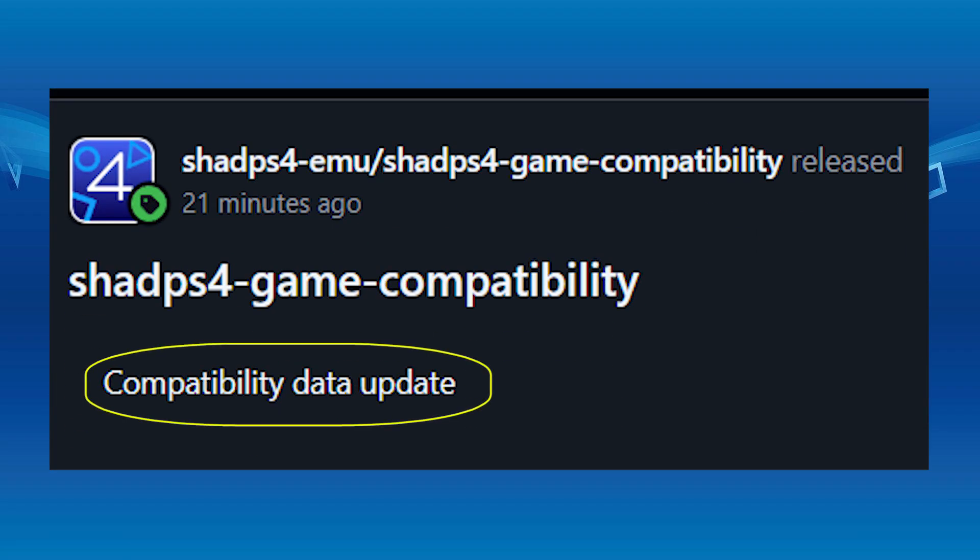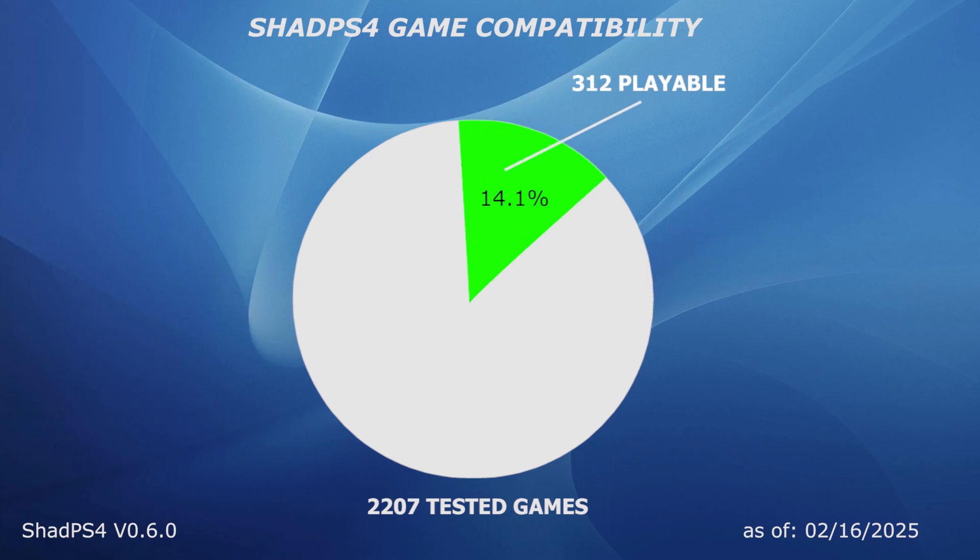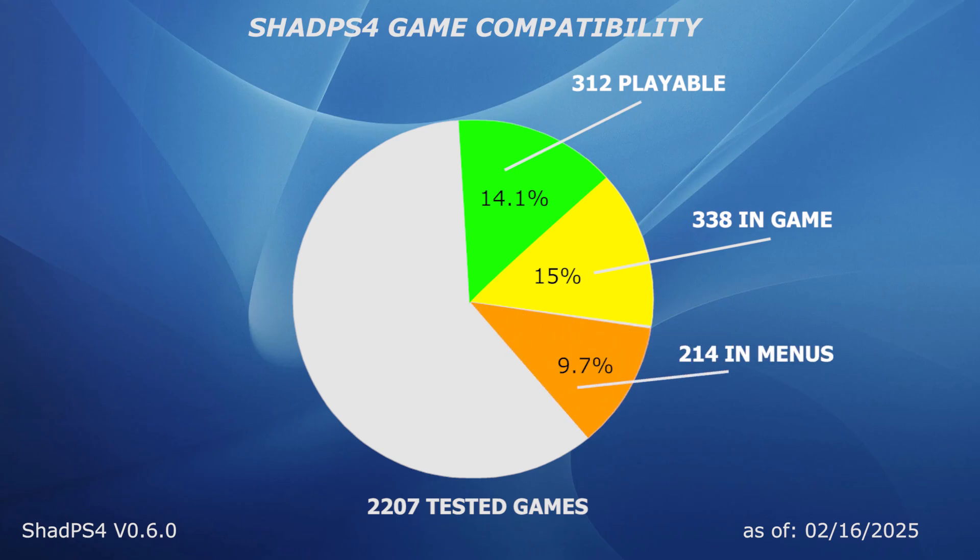As we can see in the stats, to this day 2,207 games have been tested on ShadPS4 emulator. Out of those games, 312 of them are playable, which makes 14% of the total games. 338 games actually go in-game but may have issues in graphics and crashing. Games that go into menu are 214, which makes 9.7%.